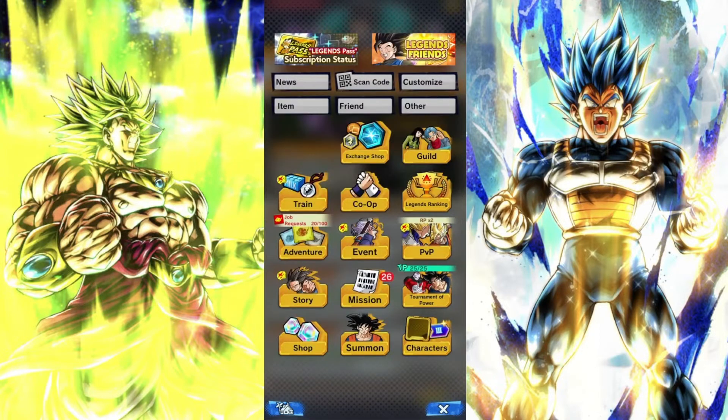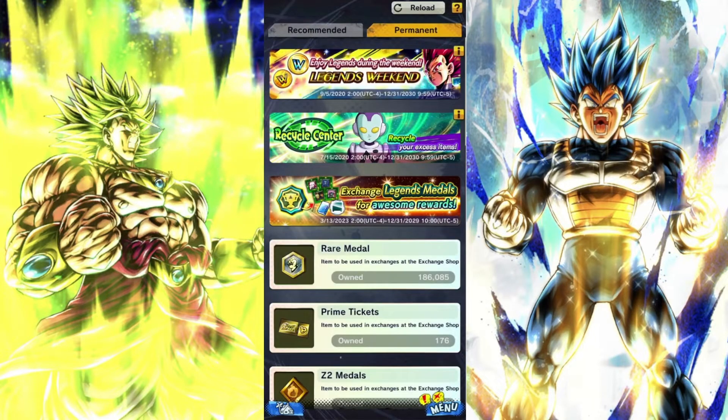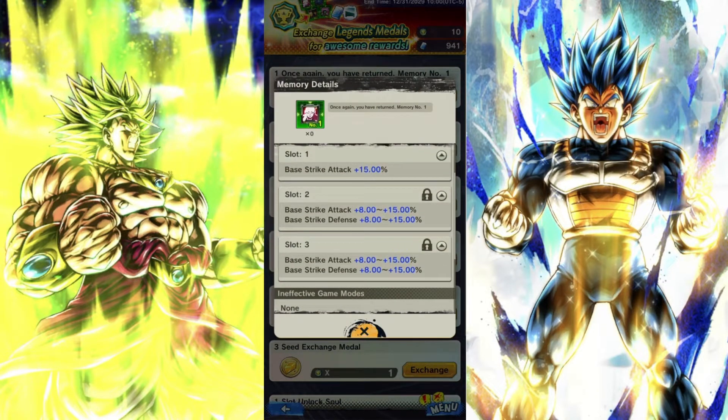Once you finish first or second in the six or seven star grouping, you go to the exchange shop, go to permanent, and these are the four equipments you get to choose from. This one here I would say is the best out of the four, but if you're running a blast-based team, obviously go with the blast-based equipment.